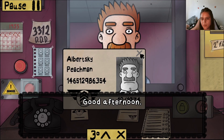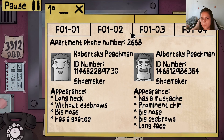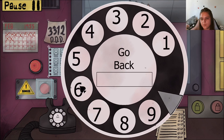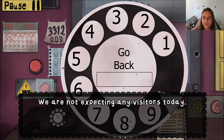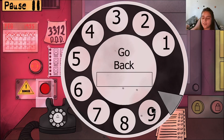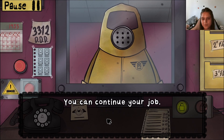Good afternoon — Albertsky Peachman? Already let you in today, man. Floor 102 — calling 2668. Albertsky, are you up there? Robertsky answers and says both brothers are in the apartment, not expecting any visitors. You're pretty convincing otherwise. Calling the Triple D. Cleaning protocol completed. You can continue your job.